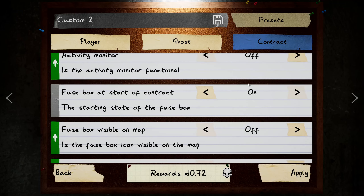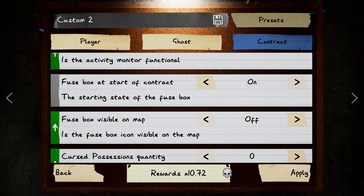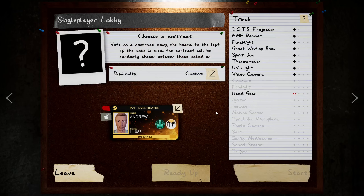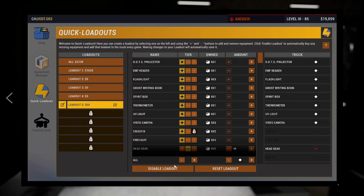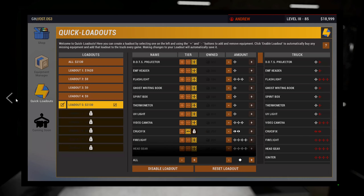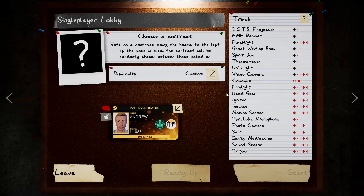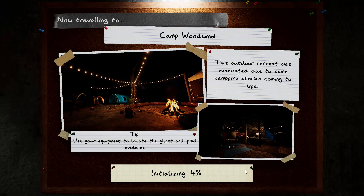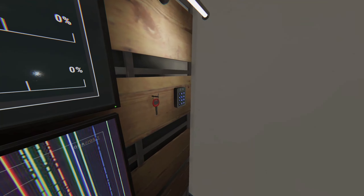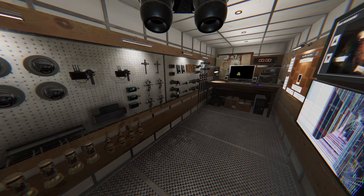We're going to go to quick loadouts, dial everything up to 11, and enable it. We'll head to Camp Woodwind. I like doing it there — we'll switch around a few different maps. It's easiest on Camp Woodwind because when you have the weather set to windy you can actually see across the map, and with your night vision even with flashlights turned off you can still use those.